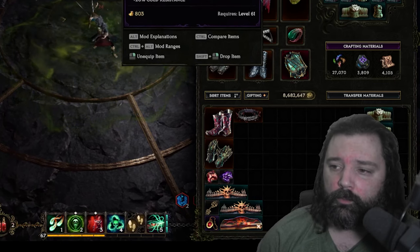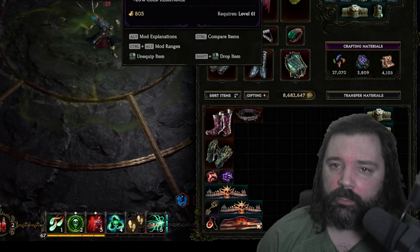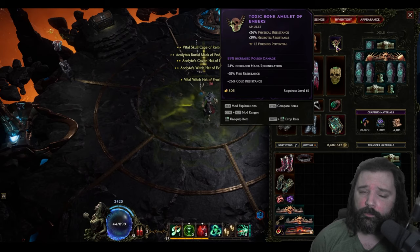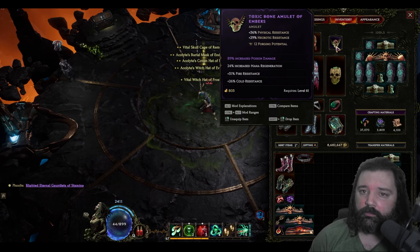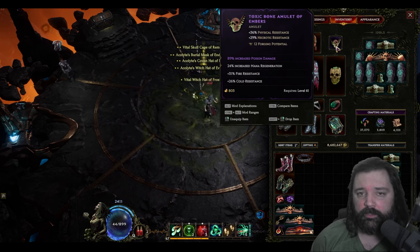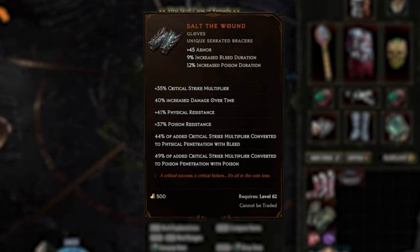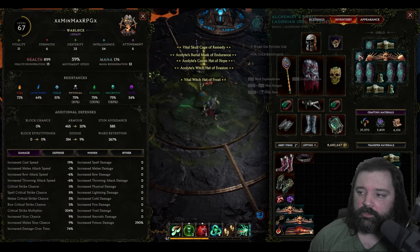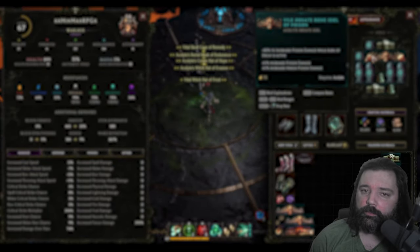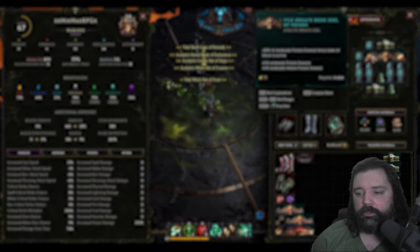For any slots without unique items, look for well-rolled rares or exalted items with increased poison damage, increased mana regeneration, or resistances you may be lacking. In the example of this amulet shown here, you're getting four resists — two physical and necrotic from the implicit, plus fire and cold from the suffixes. Salt the Wound is a great item as well — increased critical strike multiplier is converted to poison penetration for this build, and you also get increased damage over time and poison duration from the implicit. Look to fill out resists using idol slots, and whenever you can sneak one in, look for an idol with increased poison damage while Aura of Decay is active and increased poison damage overall.